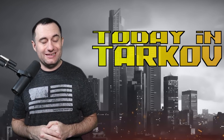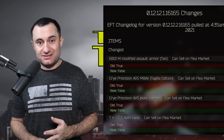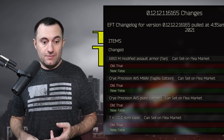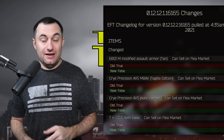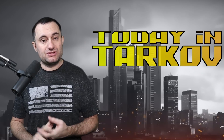Recently, in the last couple of days, we've seen both the Tagilla armor and face masks removed — killer armor. So now his armor and his helmets you can't get on the flea, as well as the AVS rig.